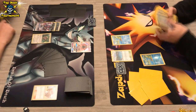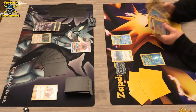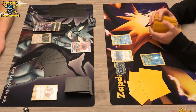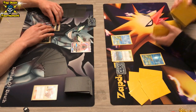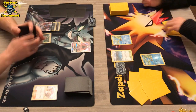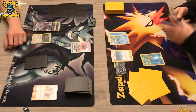Darkrai has the advantage of one-shotting while Greninja has the advantage of only giving up one prize card. It's a fairly 50/50 matchup unless the Greninja player times his Shadow Stitchings perfectly, because without the Darkrai player's abilities he will not be able to one-shot a Greninja Break.